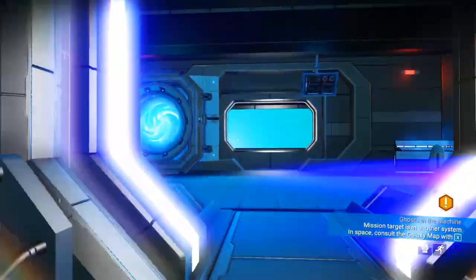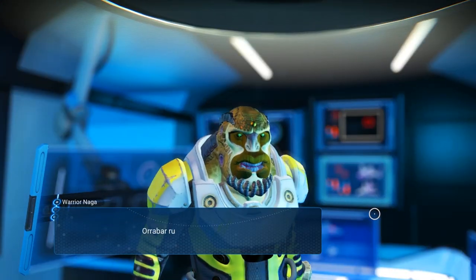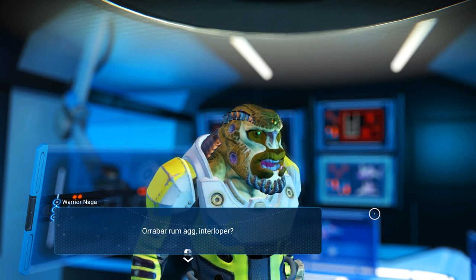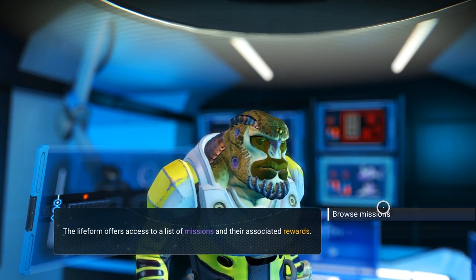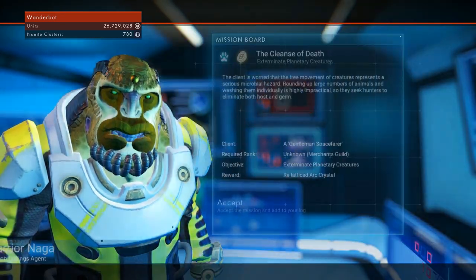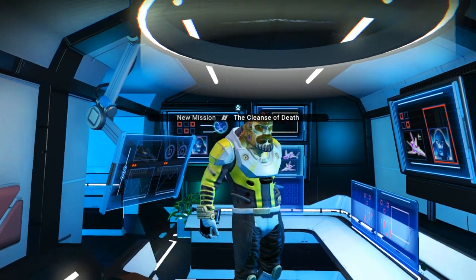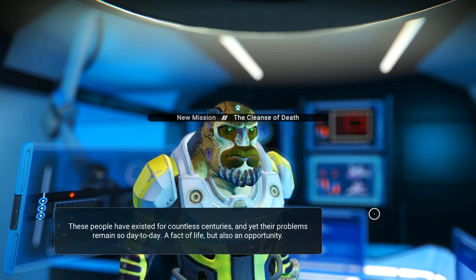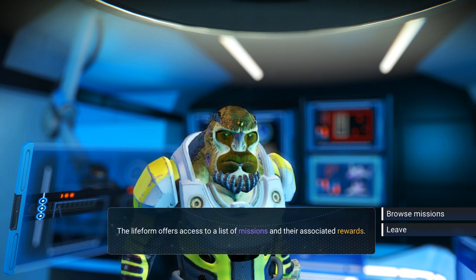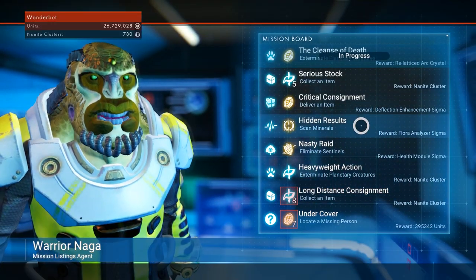Set hyperdrives on new ship in tech slots and they don't work. Okay, yeah, I'm having some troubles with that maybe too. Alright, let's see what missions we can pick up from this guy. Exterminate creatures is always easy, and feeds into some of my other stuff. Collect an item, deliver an item, scan minerals — that's always easy.